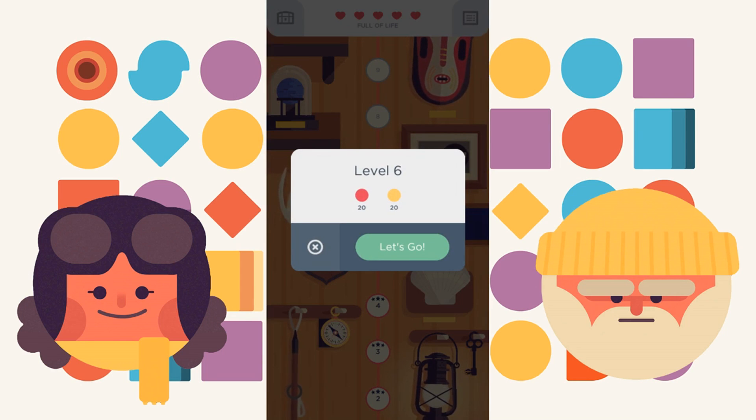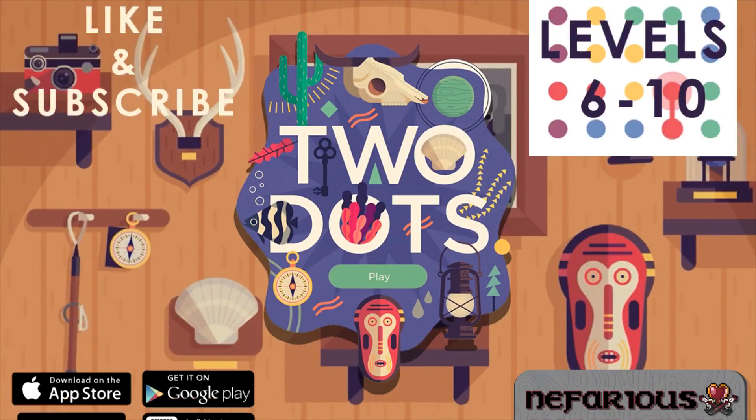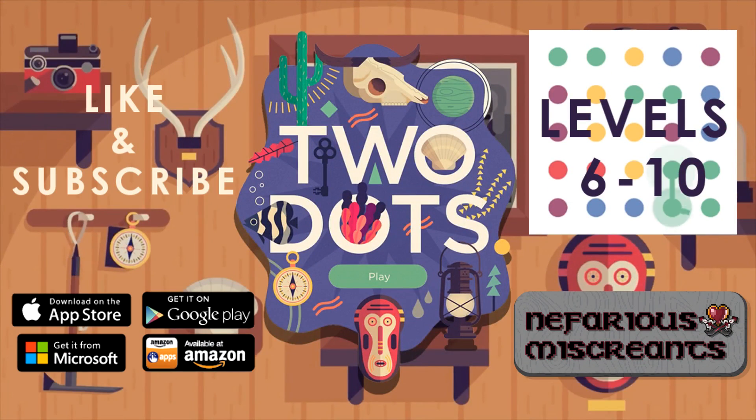So there's level six, but we're going to be covering that in the next video. Now we're just going to sit with five — five at a time seems like a good number. And that's it. We'll see you in the next video. Go download TwoDots. It's available in the App Store, Play, Microsoft, and Amazon too. Till then, see you next time. Make sure you like and subscribe.